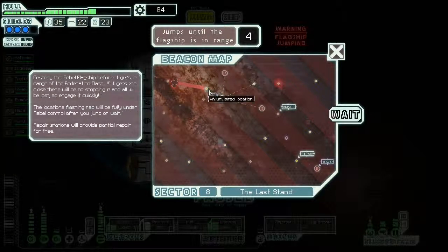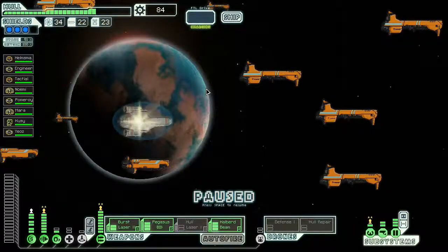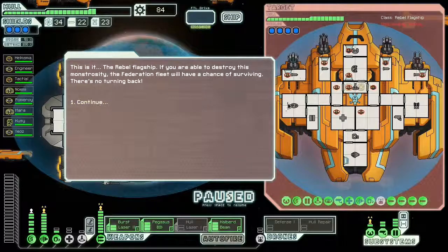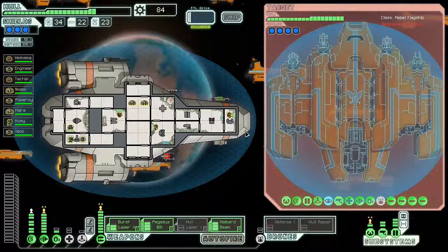Looks like they're jumping here — it's time for the first fight with the rebel flagship. This is it: the rebel flagship. If you can destroy this monstrosity, the Federation fleet will have a chance of surviving — there's no turning back. He cloaks, he's got four shields, a huge hull, and he's deadly as hell. He's got lots of weapons and lots of systems.